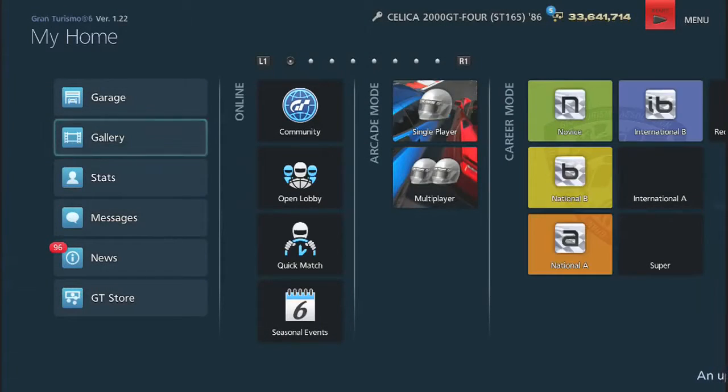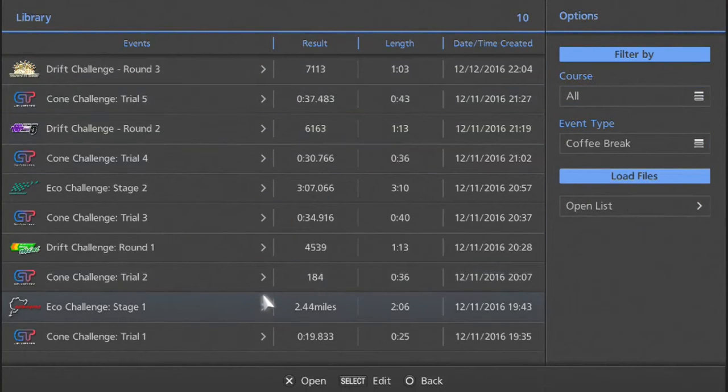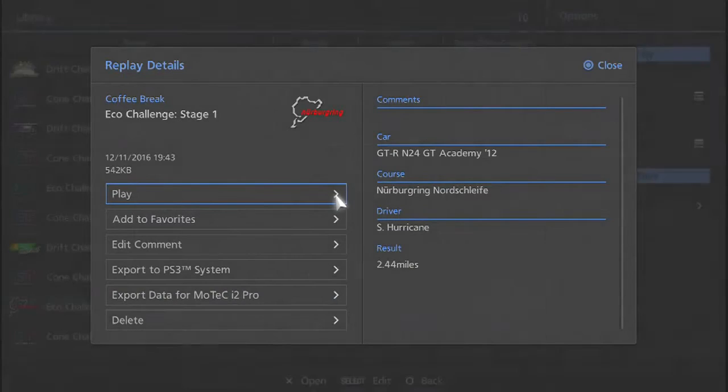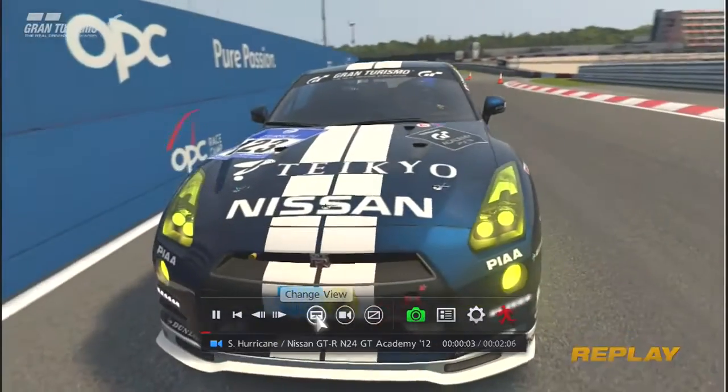Let's move on to the next one. Now this is for the National B License — the Eco Challenge. I really think these are pretty interesting, and this one was actually pretty easy. The thing is, I use a controller, not a steering wheel, so I had to be really careful because just feathering the throttle isn't enough — you have to really be easy on the throttle and not give it much gas. And this didn't take very many attempts at all.